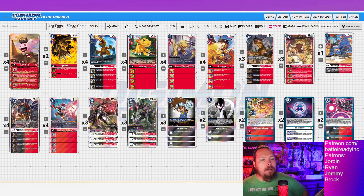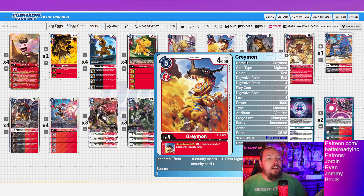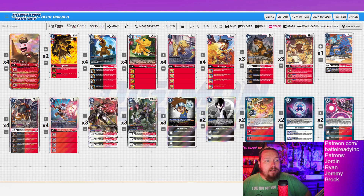For our level 4s, I'm still just a sucker for Greymon from Starter Deck 1 — security attack plus 1 inheritable. I love this card. I get double security checks, I can end the game sooner. If you give your opponent enough time, they will win. If I've only got block or redirect, that's two attacks I can stop every turn — that's pretty good, but in some matchups that's not enough. So I like to end the game a little sooner when given the opportunity.